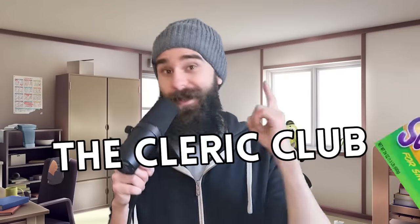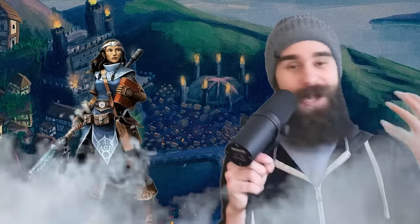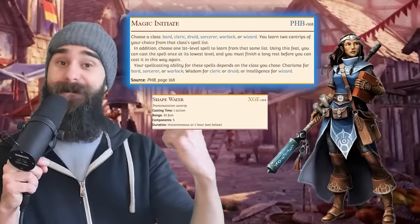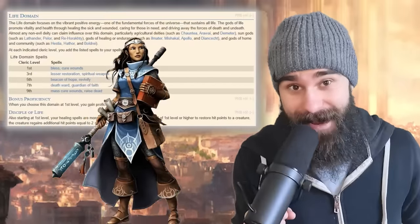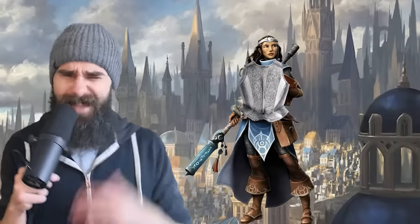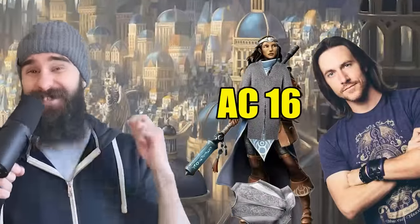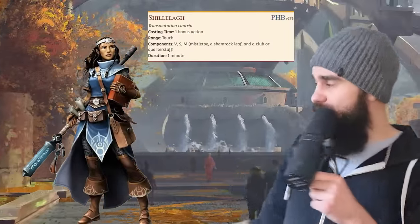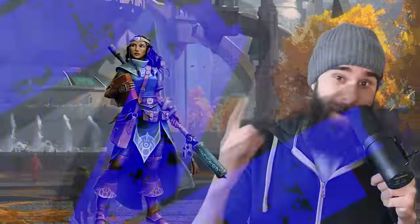Number four: the Cleric Club with snacks. This one is powerful in so many ways. First, we're going Variant Human, picking up Magic Initiate on the Druid spell list, giving us the spells Goodberry, Shape Water, and Shillelagh. Then you take your first level in Cleric, Life Domain, and put your highest stats in wisdom. Instant heavy armor proficiency. Even with chain mail, you're rocking an AC of 16 off the bat. And you have the druid spell Shillelagh, meaning you can upgrade your club to deal 1d8 plus your wisdom modifier for all attacks as a bonus action. This lasts for a minute with no concentration.